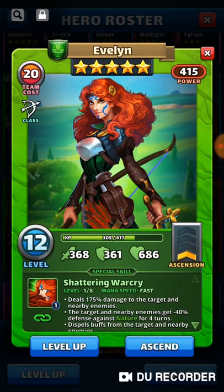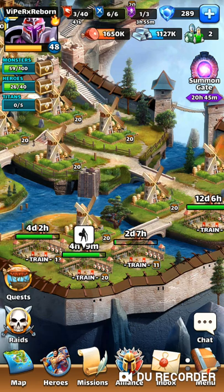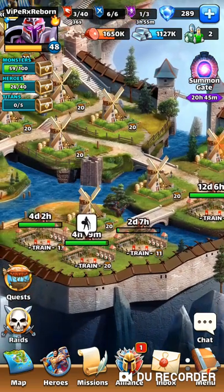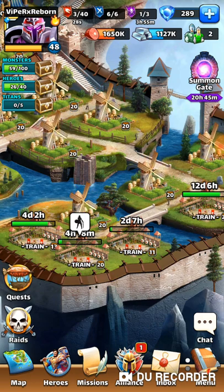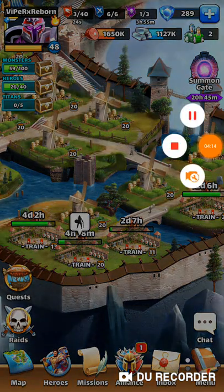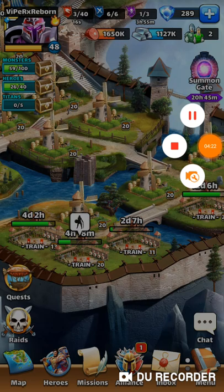I'm going to be working on another Evelyn — just pair her with a Greg of mine. I did pull Leanna the other day, which was nice, but I'm going to wait on her for a little bit. That's the setup I'm going to be doing to hopefully level up to 370 — if not, I'll get pretty close. Thank you for watching. For more tips and hints, join our Discord — the link will be below.